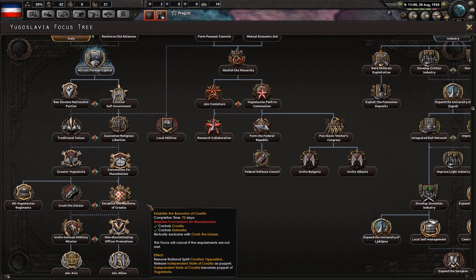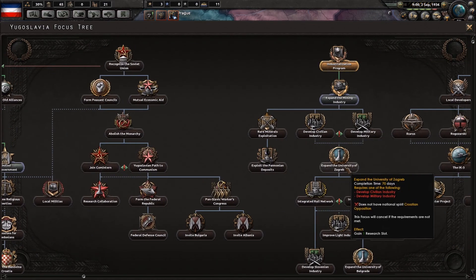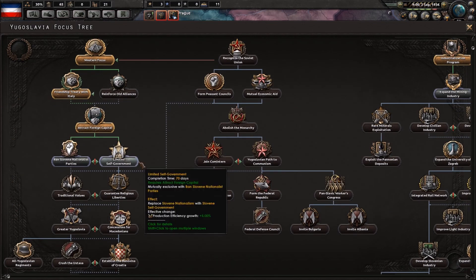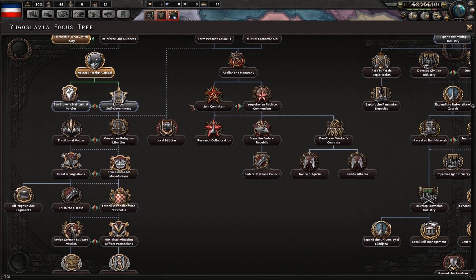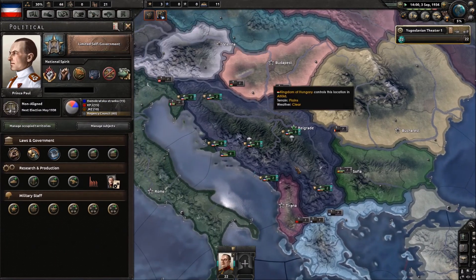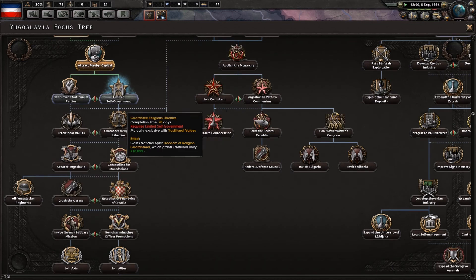You really want to get rid of the Macedonian opposition first, but you don't really have a choice — you just have to do it in the order it gives you. Also you may wonder why I don't go down here — it has the Croatian opposition so you can't actually do it. I'm going to go down limited self-government. You get 2% manpower from one and 1% from down here, so it's 3%, which is really really good. In my test it gave me around 600,000 men to go down these two, so it's really really worth it.